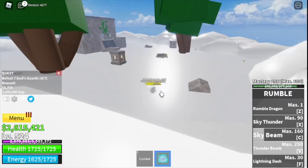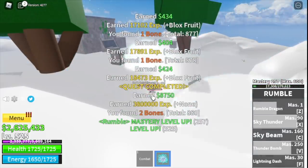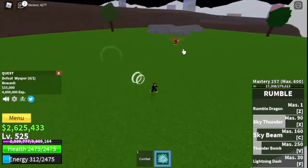Before that, check out our last skill: Thunder Bomb — looks like the energy ball from Dragon Ball Z! The goal is to reach level 525, and at level 500 you can start defeating Whisper. Just dodge its cannon and everything will be fine; he's easy to defeat.